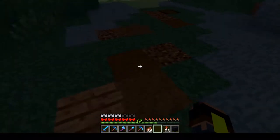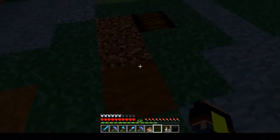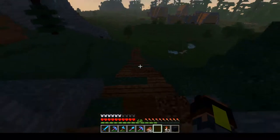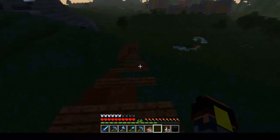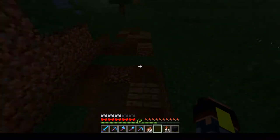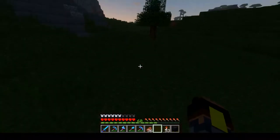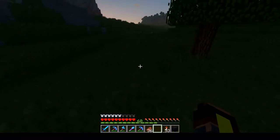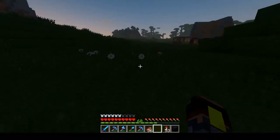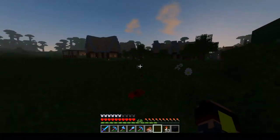I've used jungle wood, coarse dirt, brown wool, and brown concrete powder. There's also one more material I want in the ground which I don't have access to yet — I need to find it. And that is Pozzolan. I think Pozzolan is a great path block — it looks amazing. And this is Pario.